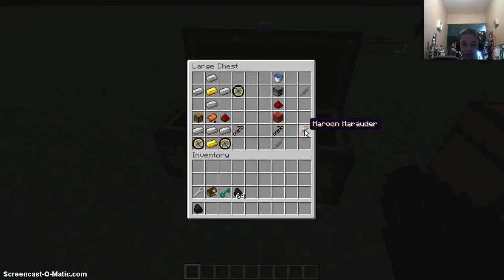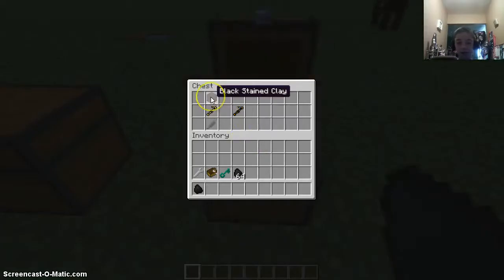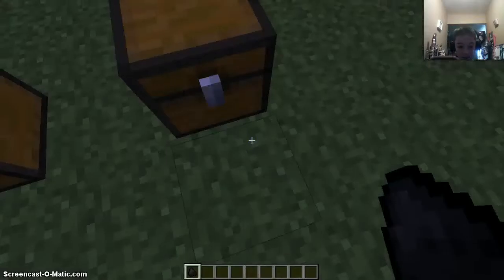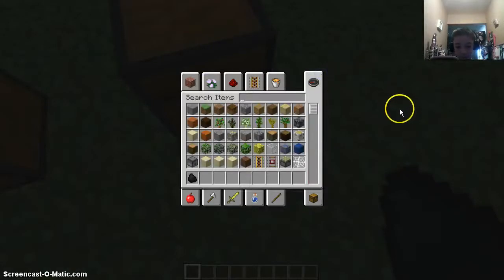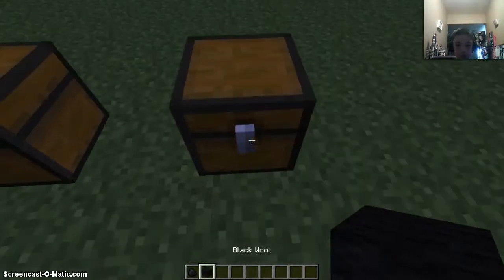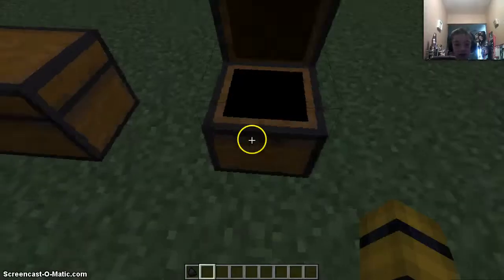Now, to make the Maroon Marauder, you're going to need a red wool, a bike chassis, and a steam engine. Then for the Black Widow, you need black wool — oops, I put stained clay. Dang it. Let me just put the wool in there. Put that wool in there, a bike chassis, and a steam engine, and you get your black bike.